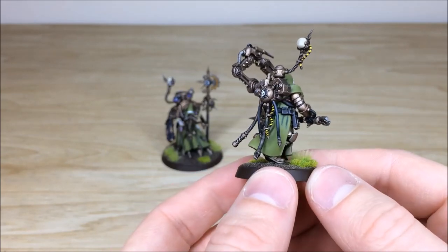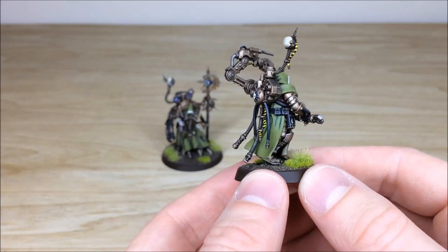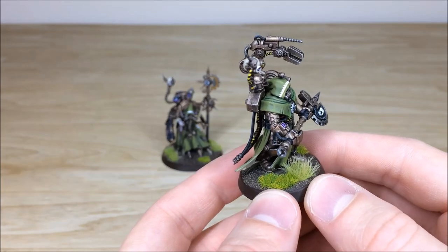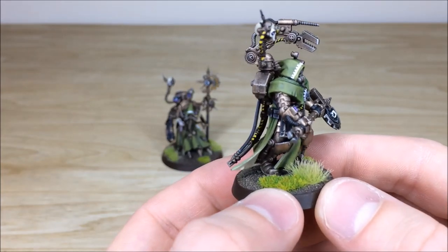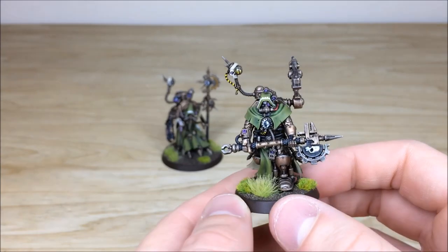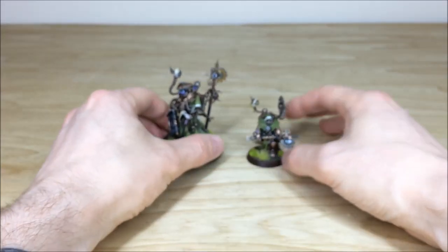You've got the leather pouches all done, all the subtle little red wires picked out as well, which is really cool. Then there's this lovely cog pattern across his hood as well, which has just been put on there - really, really cool. So that's just the Tech Priest Engine Seer, and then we'll have a look at the main man of the force, the Dominus.